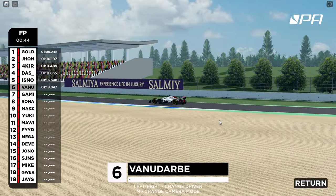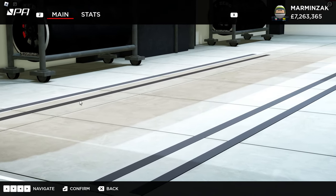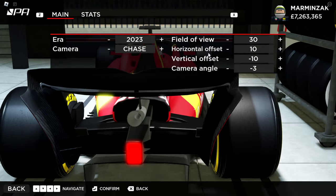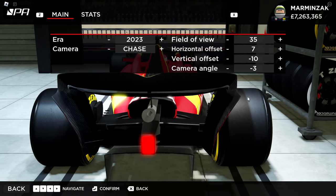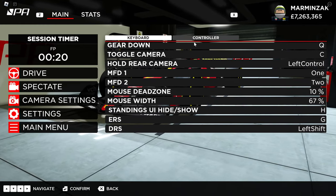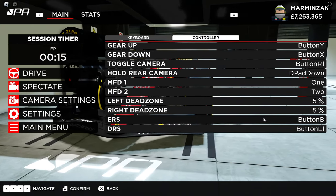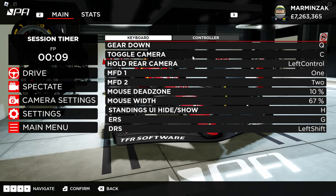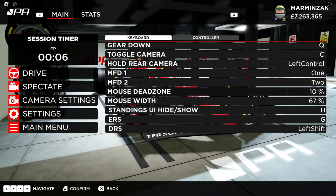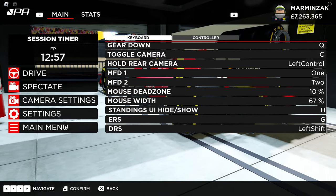We can see this driver going up through this corner over here before the chicane. Then you have camera settings, which is one of the game's latest updates where you can mess around with the FOV and some settings to personalize your viewing experience while you're racing. Settings allow you to map your buttons and stuff like that. You've got the defaults, but if you have a different controller or use a keyboard and there's something you prefer, you can set it all over here. This main menu button will take you back to the earlier menu.